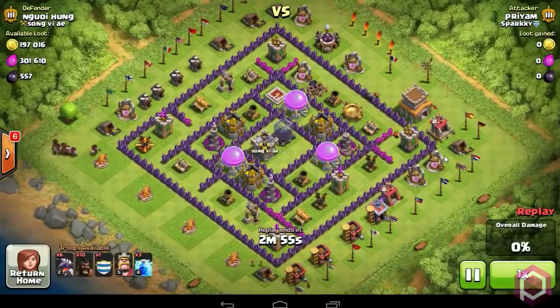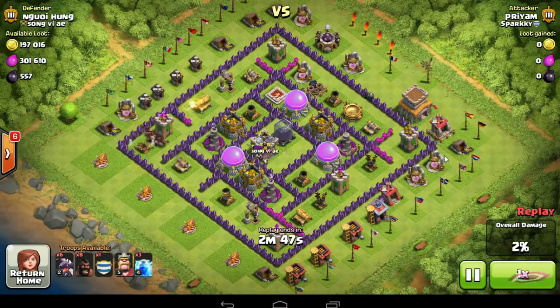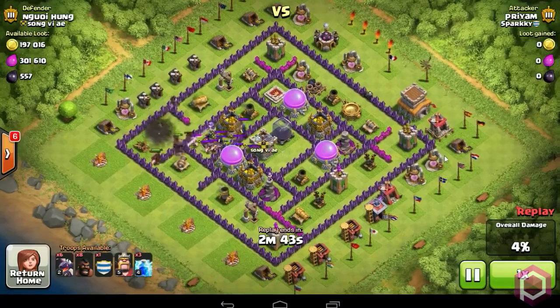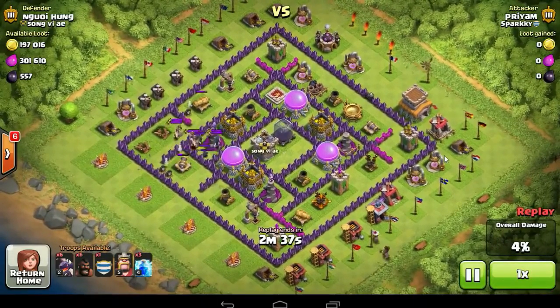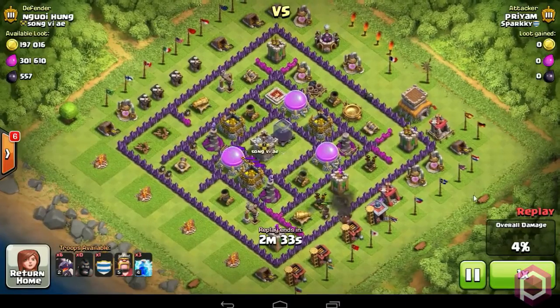Similarly, I drop 8 Hogs to take out the left corner air defense and they will hopefully take out the Archer Tower too. As you can see they are luring the clan castle, and now I will deploy the rest of the Hogs to the second air defense. Before the clan castle troops arrive, they will hopefully take out the second one too.